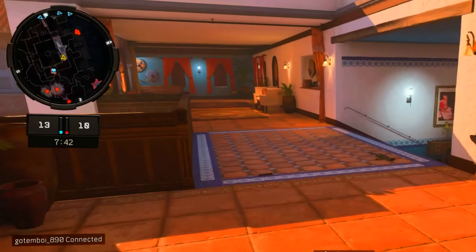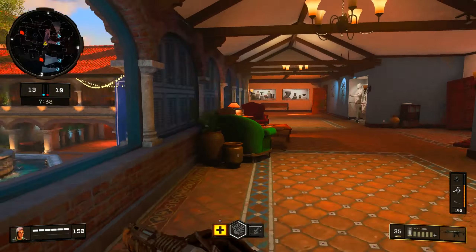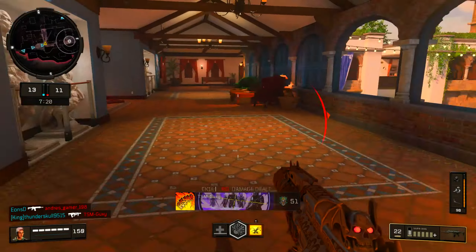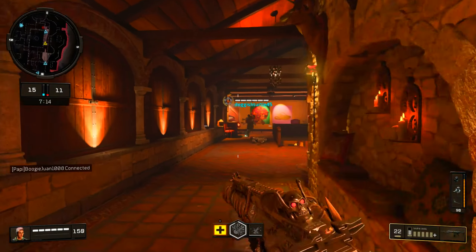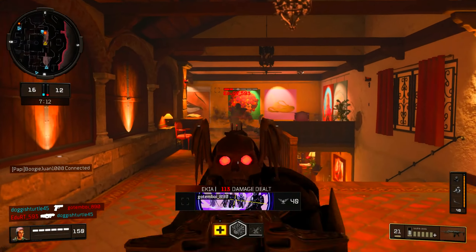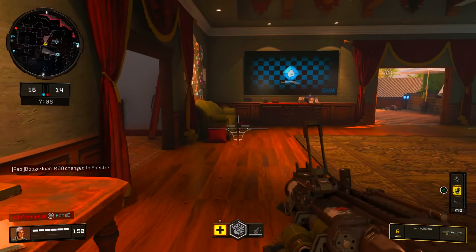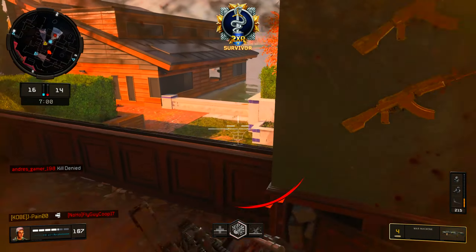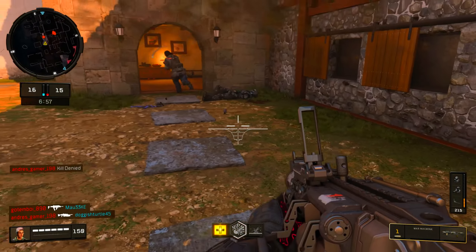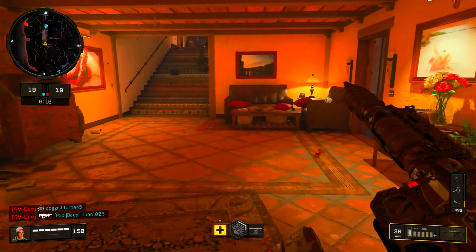Look at where my team is and then look at where I'm at — I'm literally by myself, I need help. There we go, nice teamwork. Throwing the war machine — I'm not good with the war machine, I swear. I always shoot it too far. I hate the war machine on this game. I think we flip spawns too — I don't know what's going on. I think I hear a shield or like a trip mine.